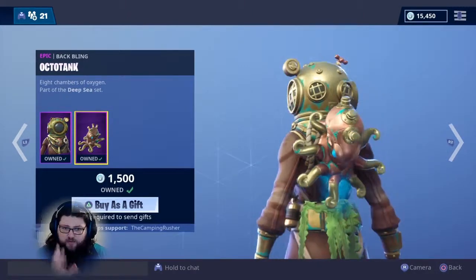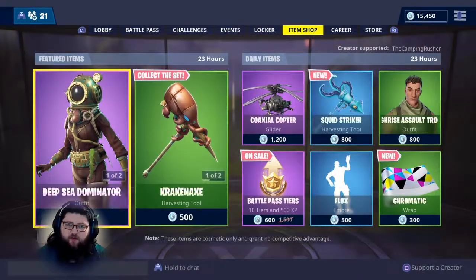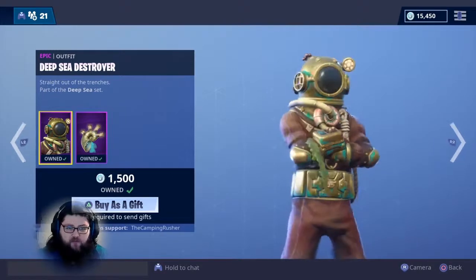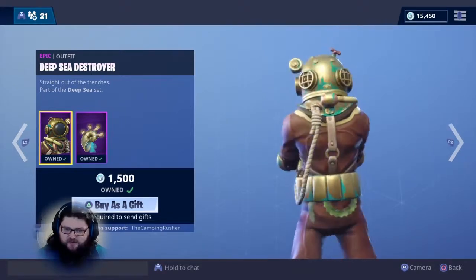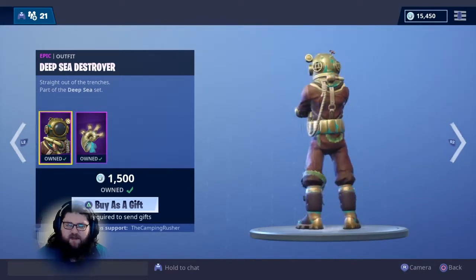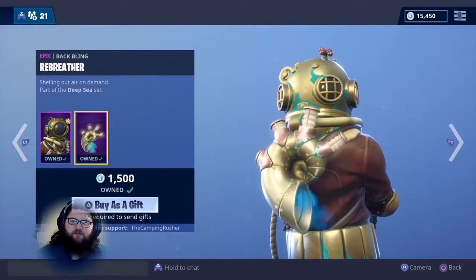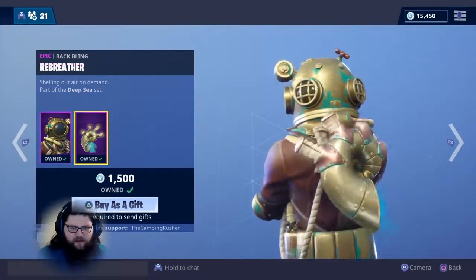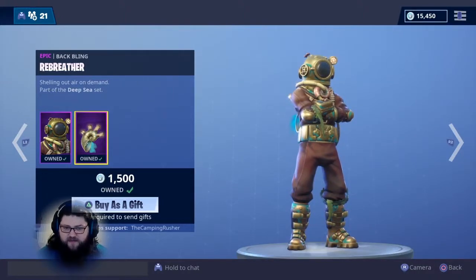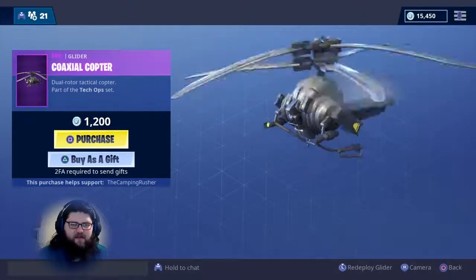I'm really loving the octotank — it says eight chambers of oxygen. My buddy Trove pointed out that those are actually the pumps, straight out of the trenches, pumping oxygen while they're underwater. It's kind of like steampunk in a way. If you do your research on some of the old-time diver masks, that's how they used to be — real big and clunky.